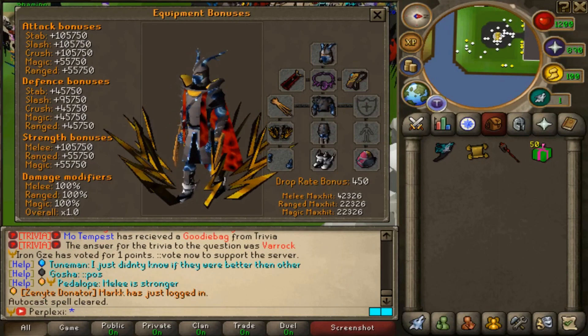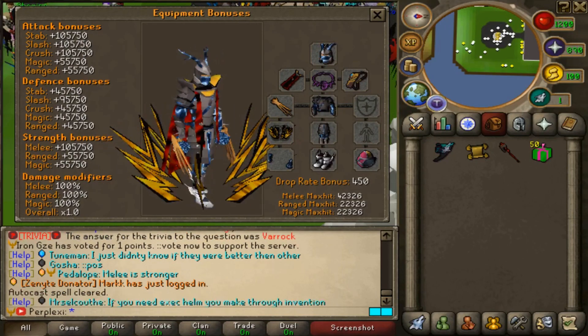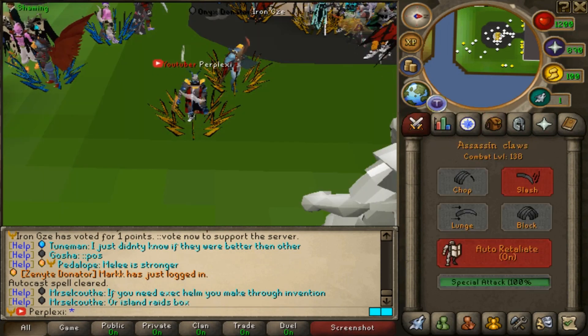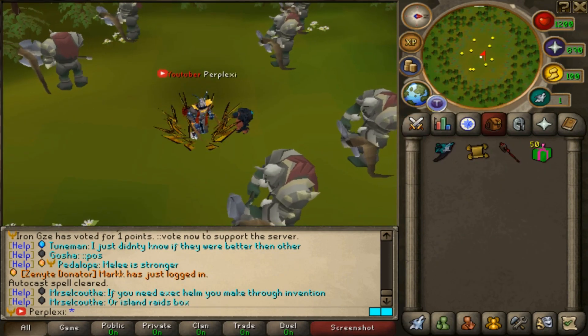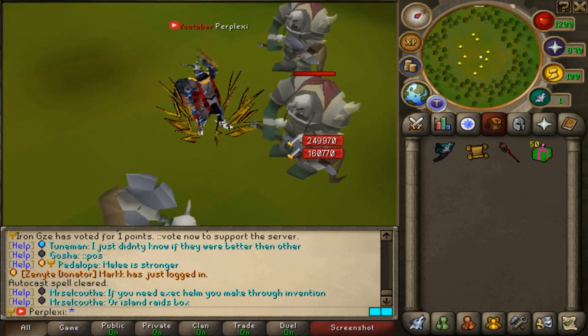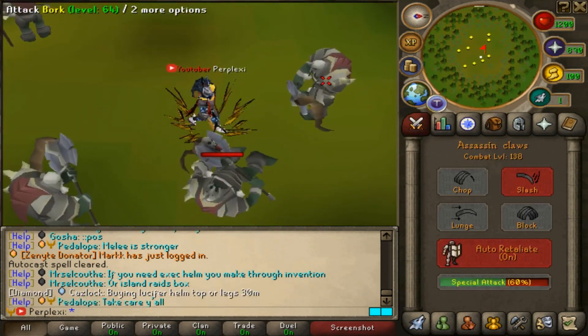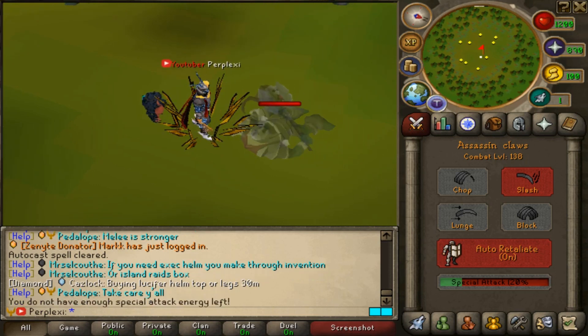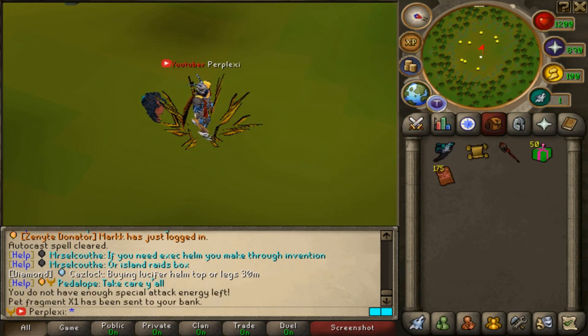The Assassin's Quiver also gives a drop rate boost, which is super nice. Here are the Assassin Claws — the best-in-game spec weapon. We'll spec a boss real quick; we'll do Bork as an instance. Dude, that is crazy — oh my god, and it only takes away 30% spec! That's nuts. Holy cow, that is insane.